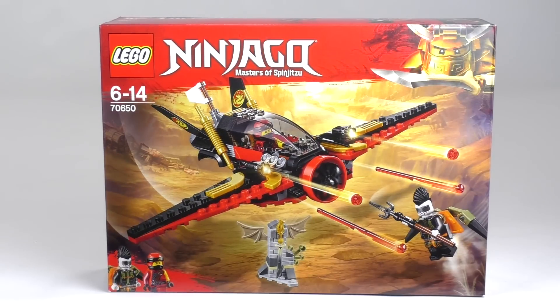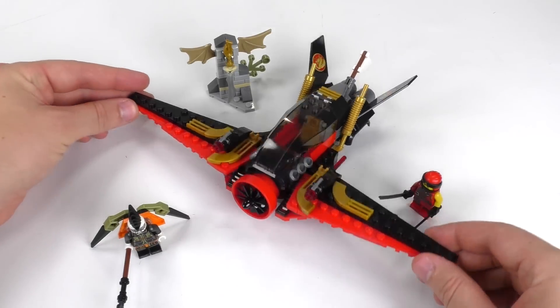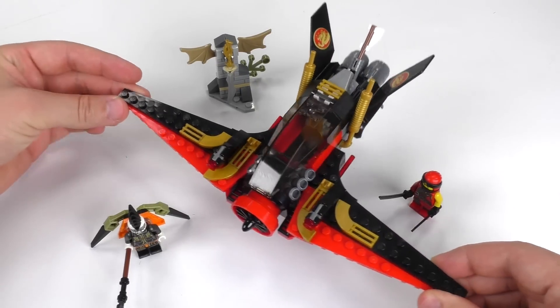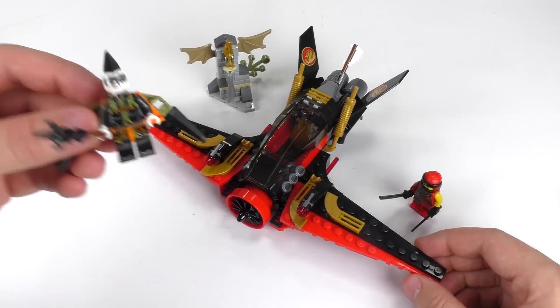It retails for £17.99 in the UK, $19.99 in the States, and €19.99. Most of the 177 pieces obviously make up this flyer here. I like the overall shape of it — it definitely reminds me of a certain type of swallow or a small bird that kind of darts through the air. But first, let's get into the minifigs.